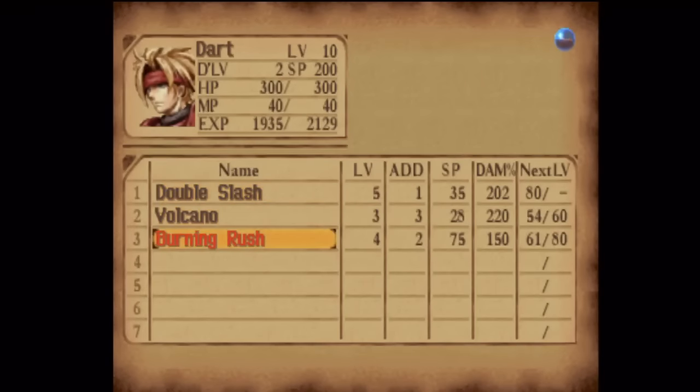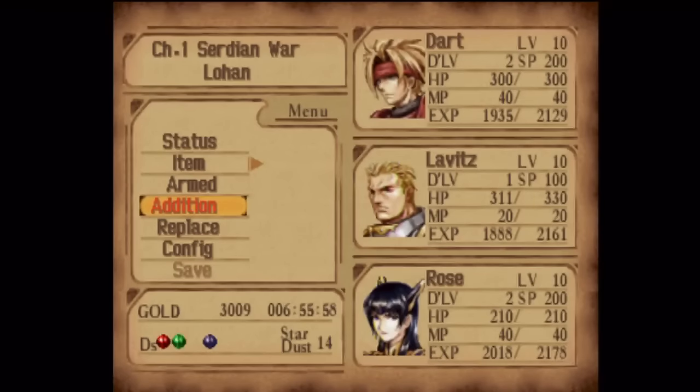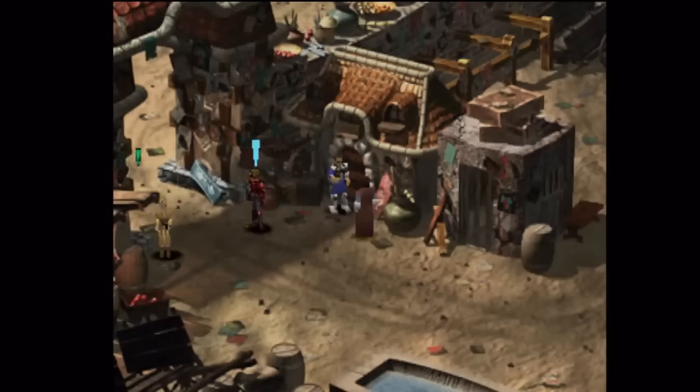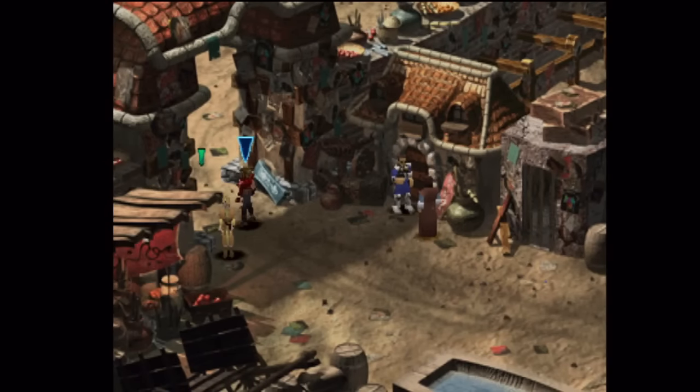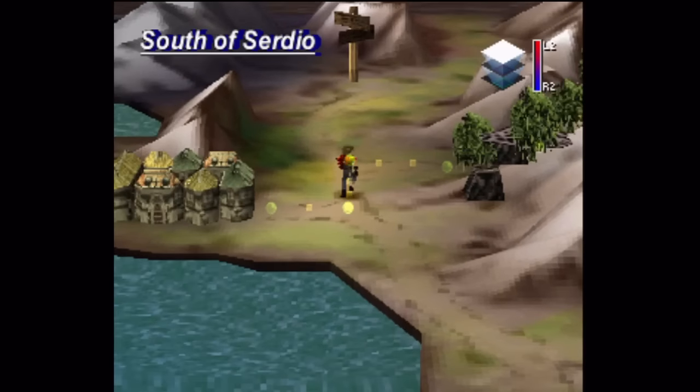Let's check on additions. Not doing too bad. What I want to do with Rose is — by the time I'm done with business at the shrine and come back — I want to have Whip Smack all the way done. We should be able to do it without intentionally or massively grinding. Rose doesn't learn her next addition until level 14, and Dart doesn't learn his next one until level 15.